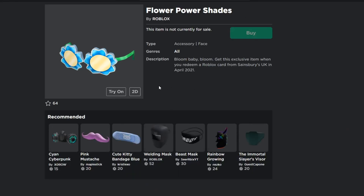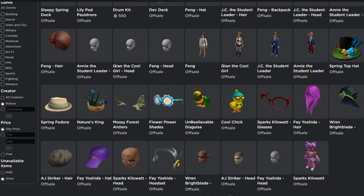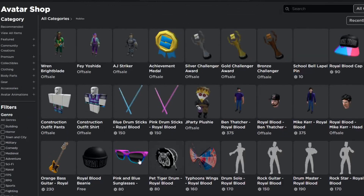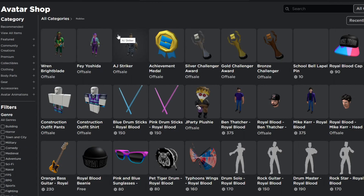Instead of the egg hunt, they're coming out with another event called the Metaverse event. There's also an item you can get for free by buying a gift card from Sainsbury's in the UK — if you're from the UK, tell me in the comments. For the Metaverse event you'll be able to get items like the Feiyoshida, the Ren Bright Blade, the Sparks Kilowatt Hair, the Feiyoshida Hat and Headset — these are bundles including AJ Striker, Feiyoshida, Ren Bright Blade, and Sparks Kilowatt, coming out very soon.